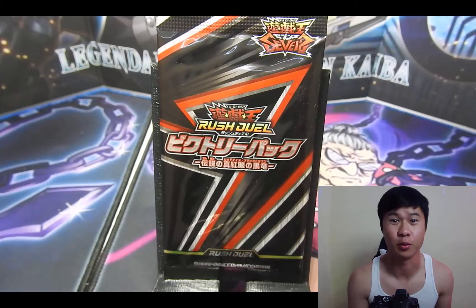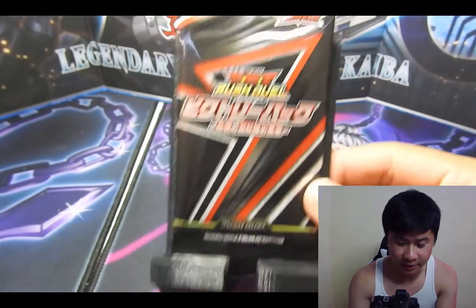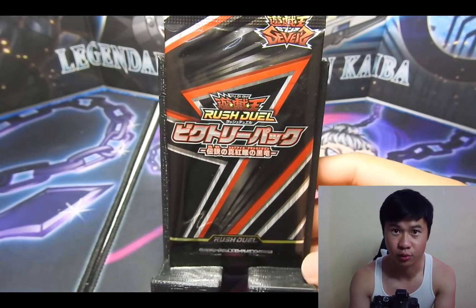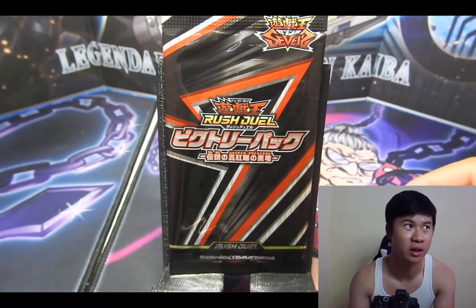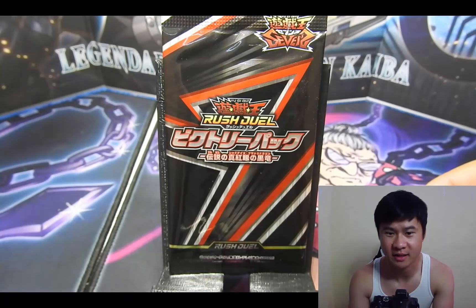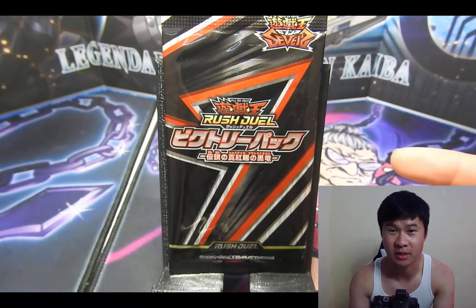What's going on YouTube? We have a very special opening as you already saw from the thumbnail. This is a promo pack you can get from Japan for the Rush Duel Red Eyes with its other support cards — Red Eyes B-Chick, called Black Dragon's Chick in Rush Duel terminology, and Inferno Fire Blast, in addition to Red Eyes. So we're gonna go ahead and open up this pack.